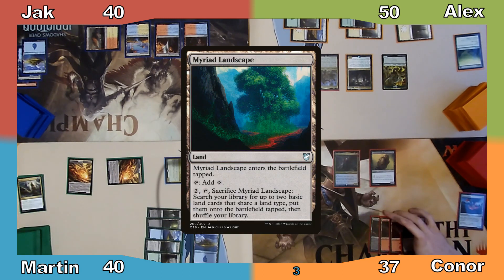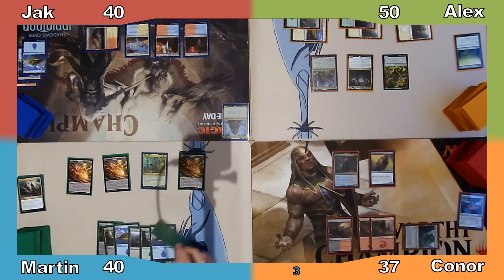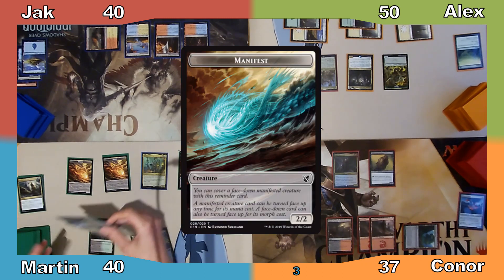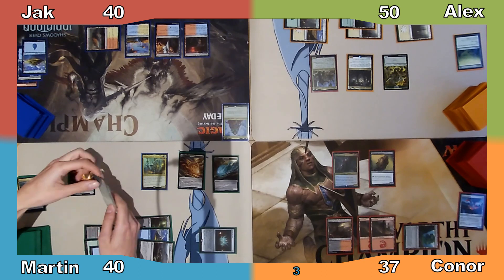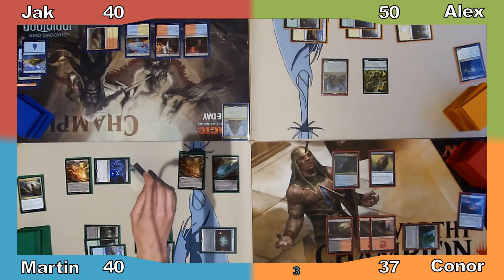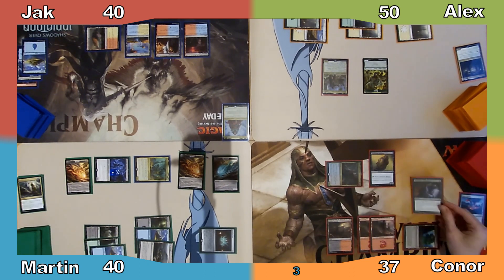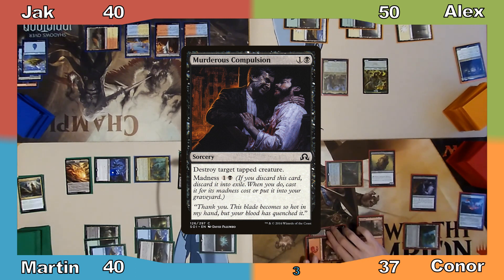Connor plays Myriad Landscape and passes. I play a Morph, drawing a card thanks to Kadena. Next I cast Scroll of Fate and use it to manifest a card from my hand, draw another card, and Megamorph one of my face-down cards — Silimgar's Assassin. I use his ability to destroy Trostani and move to combat. I attack Jack with the Assassin and Connor with my commander. Connor responds by rummaging with his commander, then casts Murderous Compulsion for its madness cost, destroying Kadena and untapping Anje.